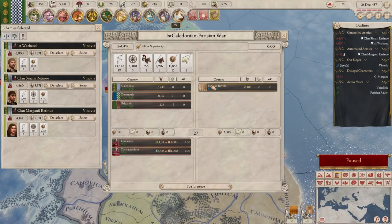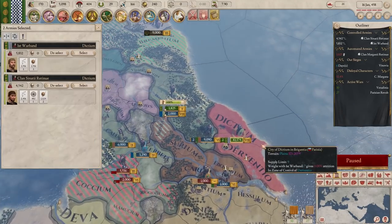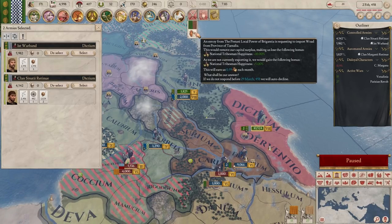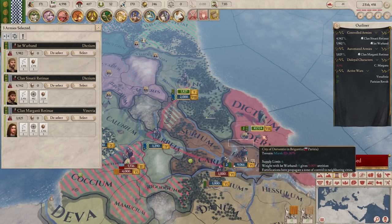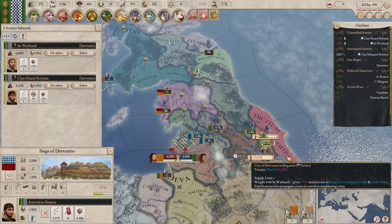Who are we at war with? We're at war with the revolt. It makes sense to be at war with the revolt. Disloyal characters - yes, I know they're disloyal. Oh, but now they're automated - their armies are doing whatever they want because they're disloyal. An envoy is requesting to trade woad from the province. So we'd remove our surplus and gain 0.9 money, losing 5% happiness. I'm going to accept - that seems fine. Head down here, siege it, and I really want to take the capital because I want to get something out of the war - I don't want my allies to get everything.